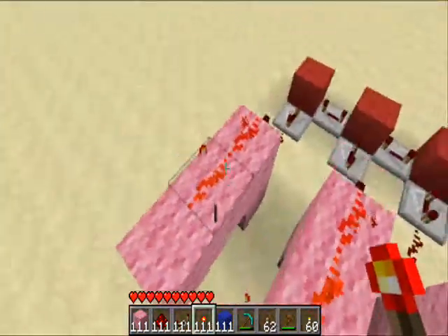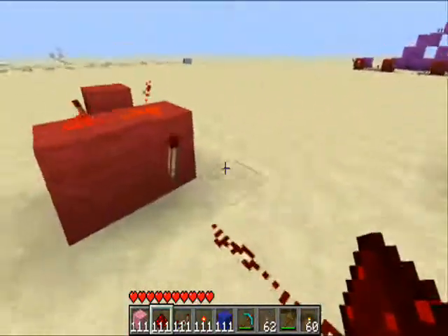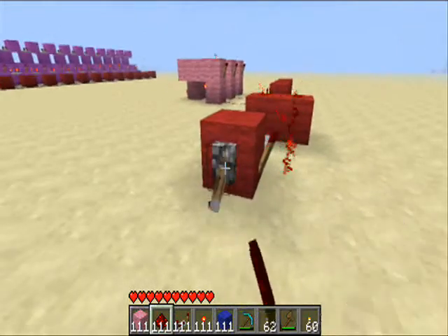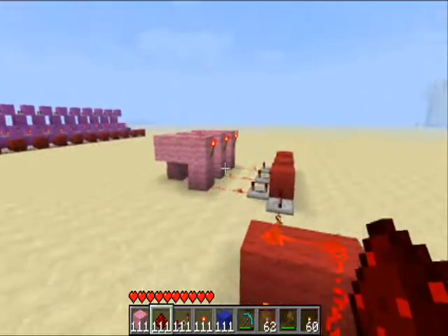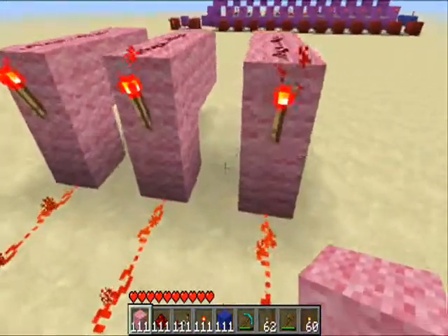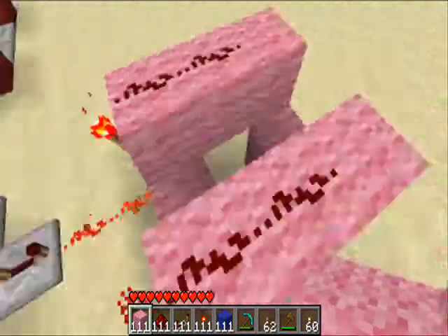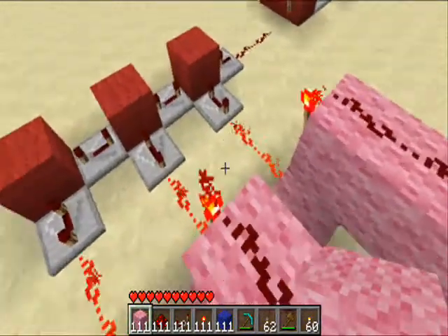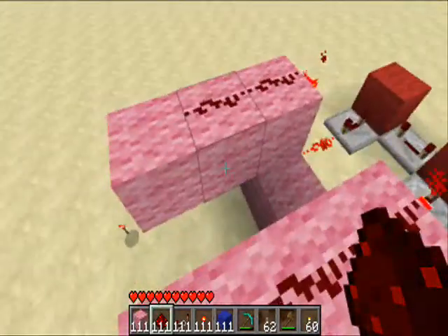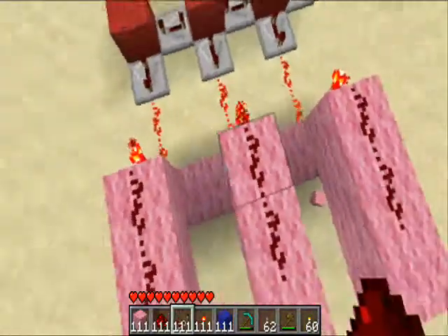It should stay switched around if you got it right. Now if we send a pulse through, see they all light up. We don't want them all to light up straight away — we want them to do one at a time. So to solve this problem, what we have to do is close off the other ones until the first one is toggled on.